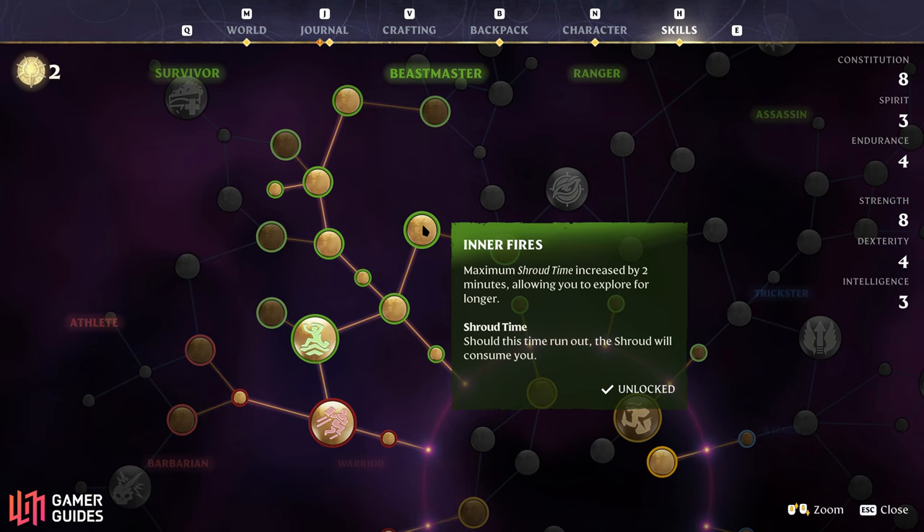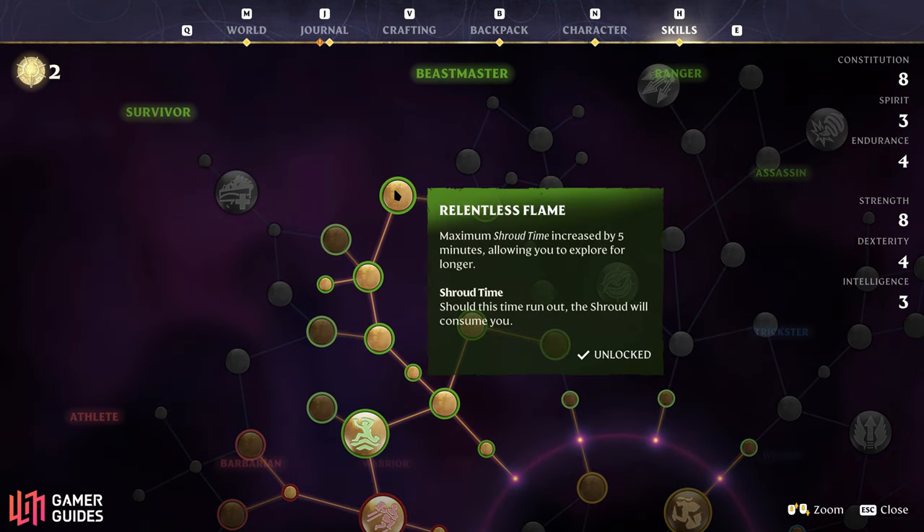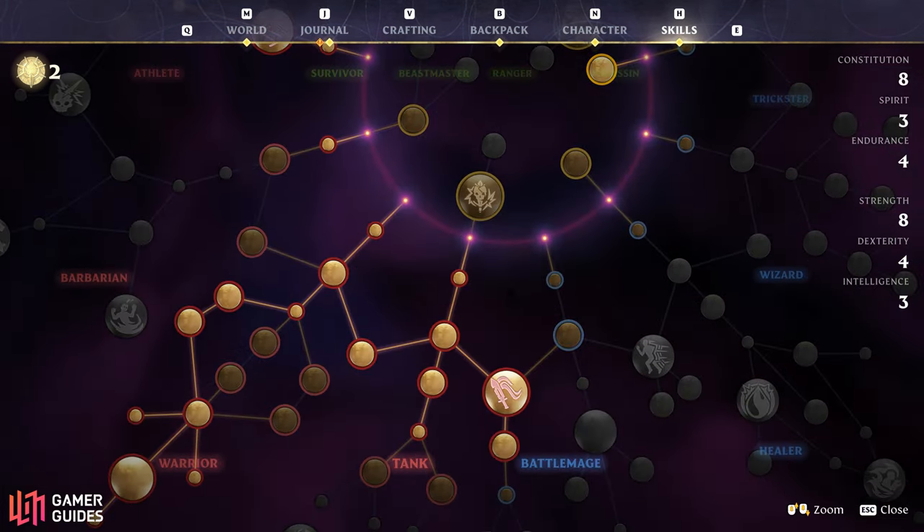In terms of skills, you can further increase the max time in the shroud with the Inner Fires and Relentless Flame skills. Both of these can be found in the Survivor's skill tree, and they'll give you an extra 7 minutes in the shroud when combined.